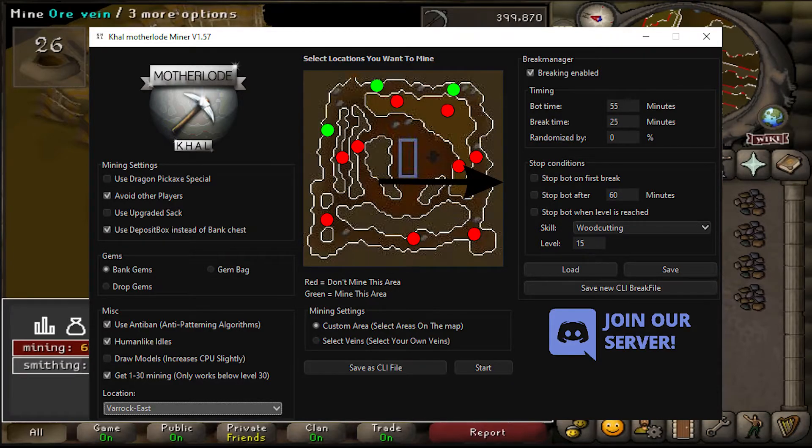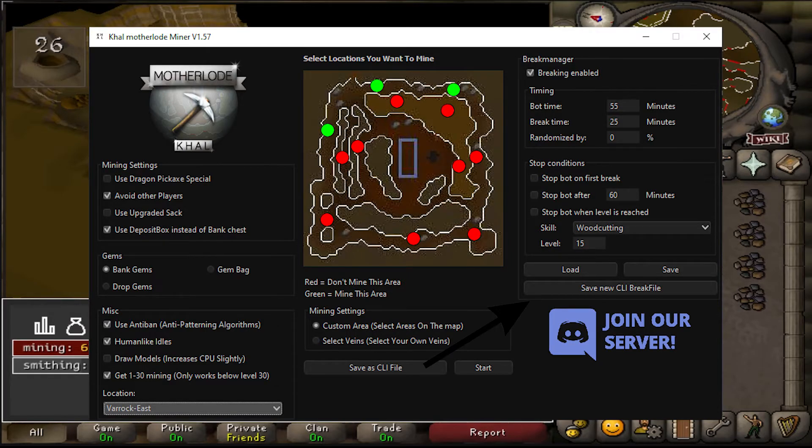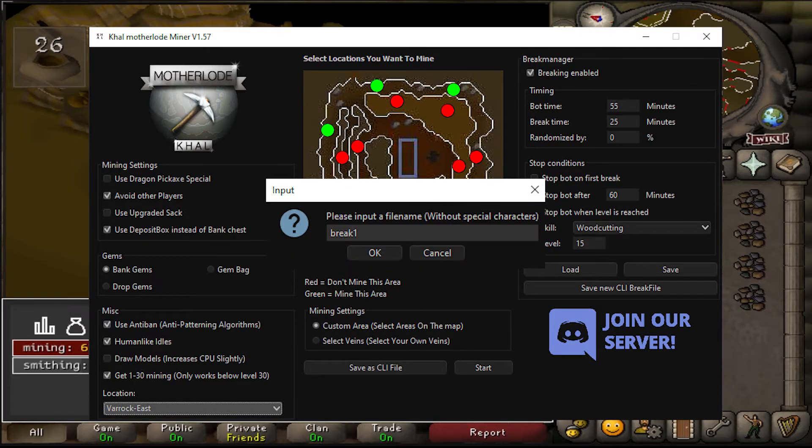To use it inside the Botting Hub Bot Manager, choose your preferred settings and click Save as CLI File. Name this file whatever you prefer — in this example, we will name it Motherload. Now choose your own breaks and click Save New CLI Break File, and name this as break1.